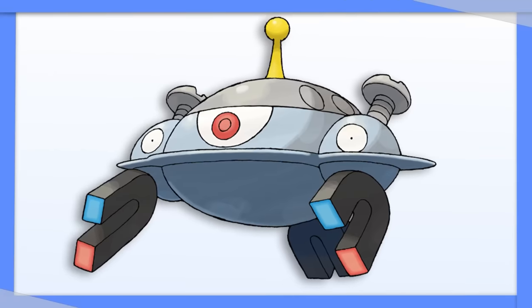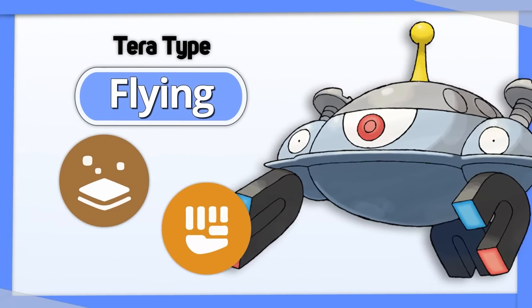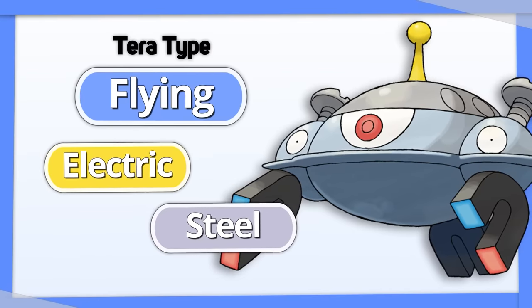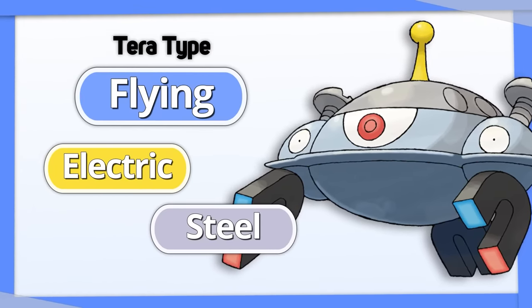Magnezone has one clear Tera option: Flying. With an immunity to Ground and a resistance to Fighting, it's an amazing defensive shift, and Electric and Steel are already providing enough offense that Magnezone doesn't really need an increase in coverage.